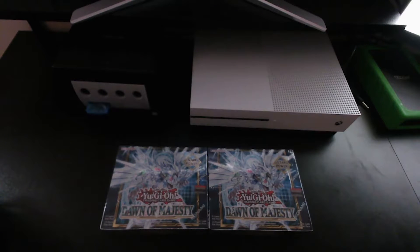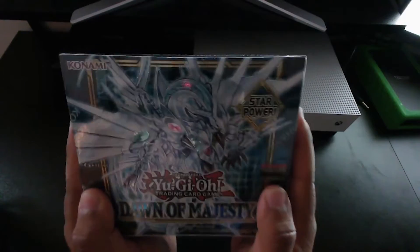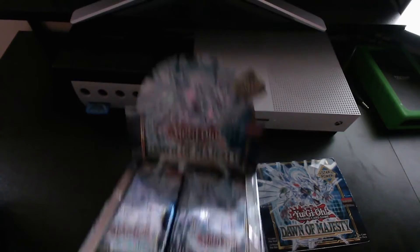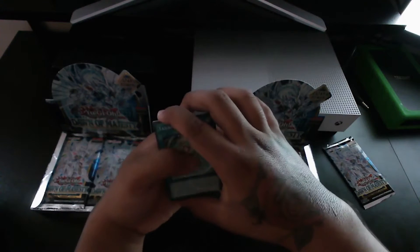Alright ladies and gentlemen, today I've got some Yu-Gi-Oh Dawn of Majesty — two boxes. I'm doing it with my little brother. Say hello! We're gonna see who gets lucky, who gets unlucky. Pick your poison. He takes the one on the left. Without further ado, let's get it! This is how it looks when the box is open — pretty nice. Should we do one by one? Yeah, one by one. Alright, first pack!